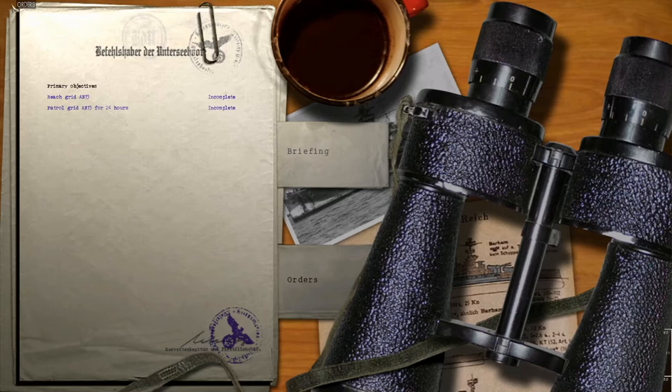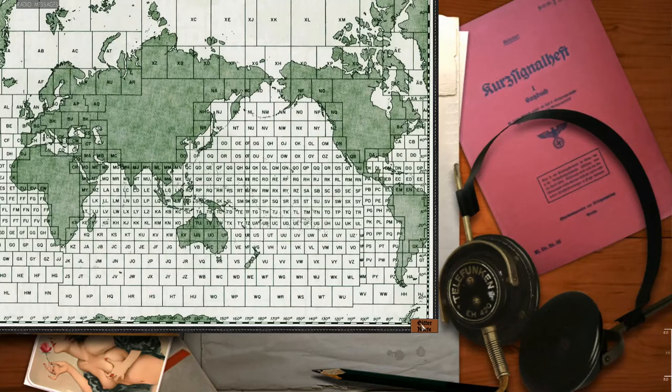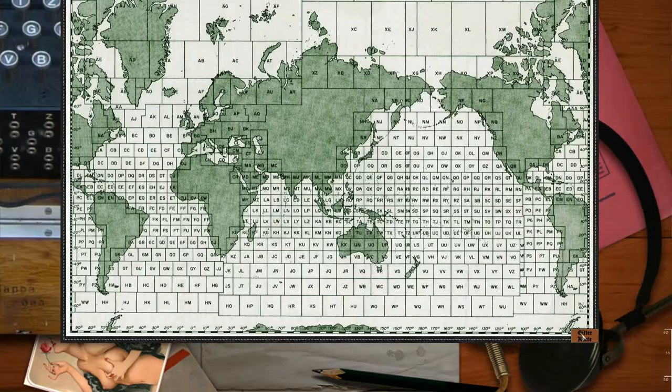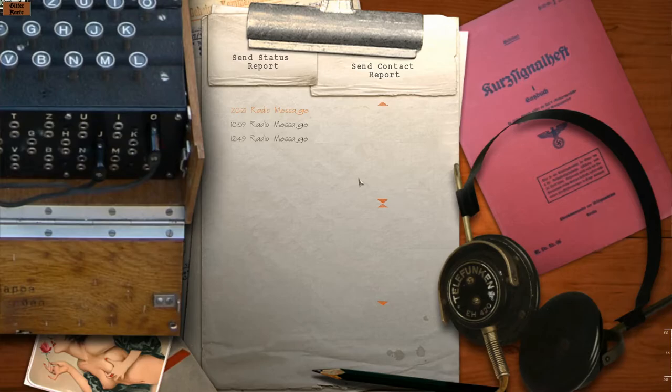Wait, what is that? I saw a thing up here. Interesting — a map of the world using the grid system. How lovely. We're going to carry on.